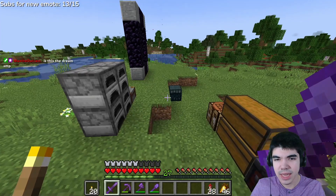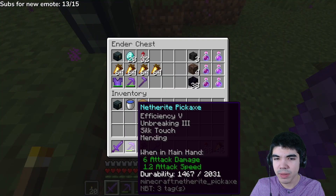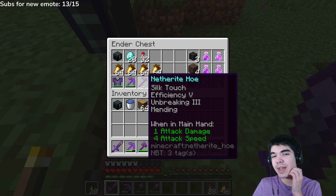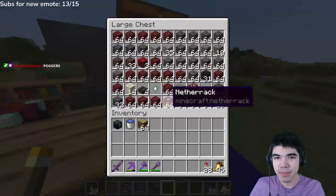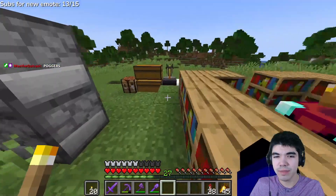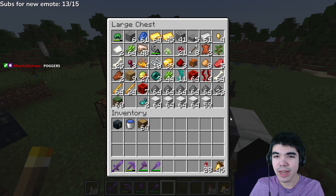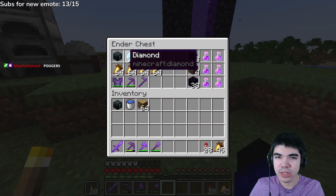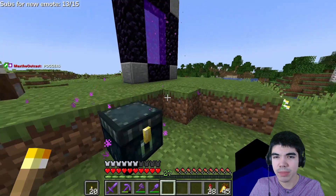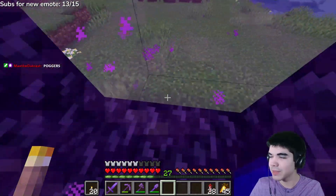Basically fully kitted out. If I come to my ender chest, you'll see I even got a netherite chestplate, a separate fortune pickaxe, a silk touch pickaxe, and a netherite. Everything else is just a pretty average setup — a ton of nether stuff, random garbage from the different farms and shops. All my valuables in here, some food, diamonds, rockets, some potions. Ignore one of the things — that's a bit of a spoiler.